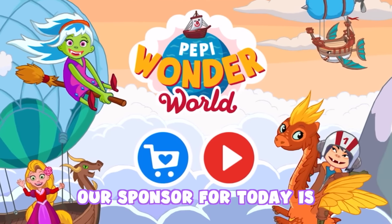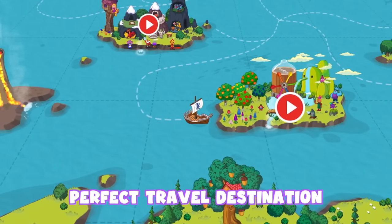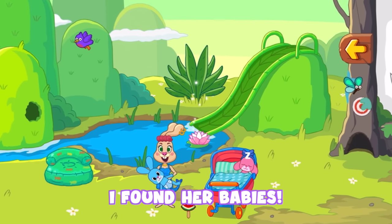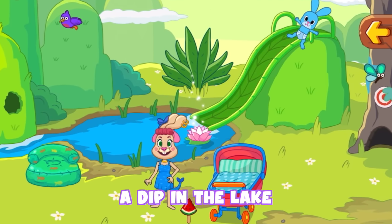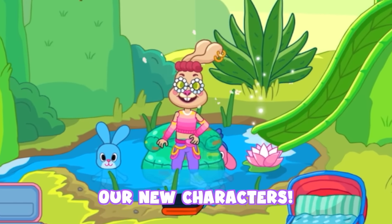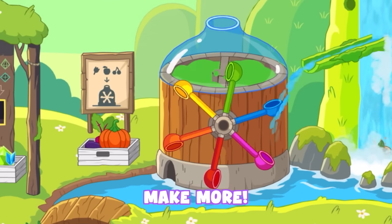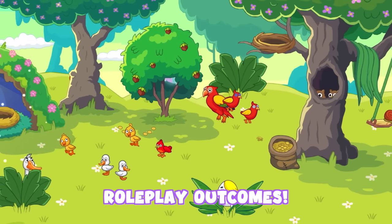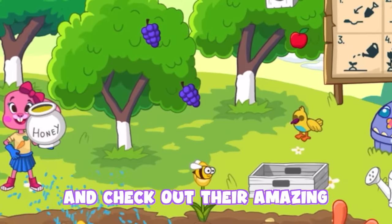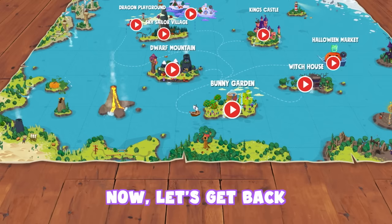Before we continue this video, our sponsor for today is Peppy Play. They recently released a summer update for Peppy Wonder World. The bunny island is the perfect travel destination. In this update, we unlock so many new characters. There are tons of minigames to try out, like this coloring game — if you run out of colors, you can just grab any colored food and make more. The interactivity of this game leads to endless roleplay outcomes. Have your summer fun now by downloading Peppy Wonder World using the link in the description below or pinned comment. You can also use the keyword code shown on screen.